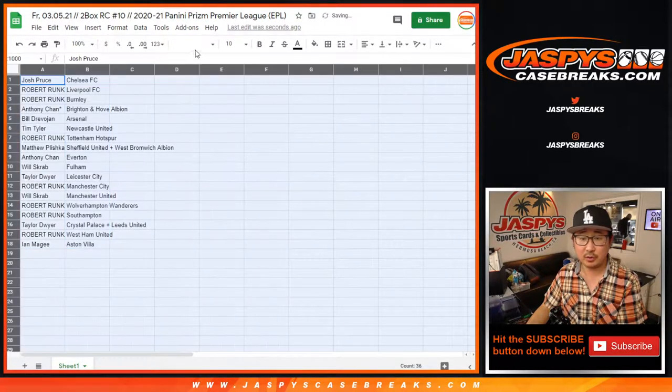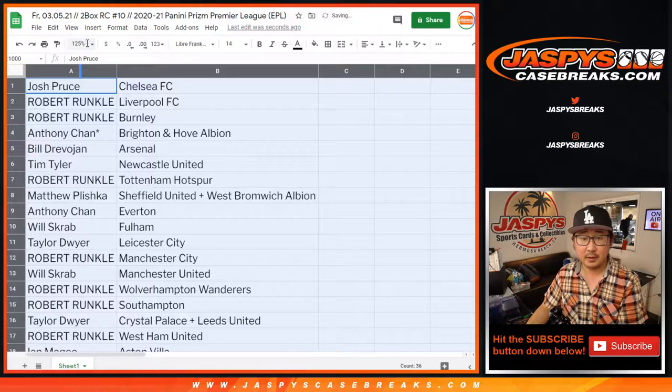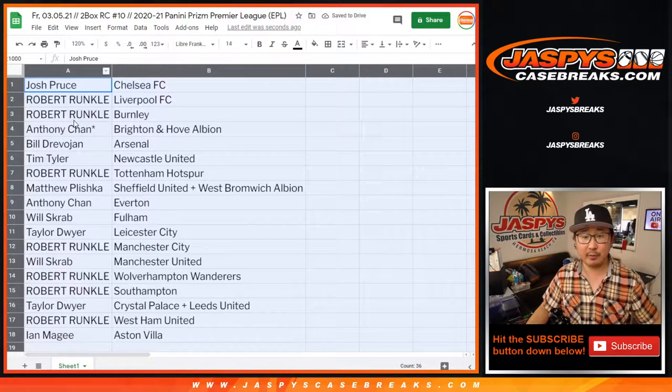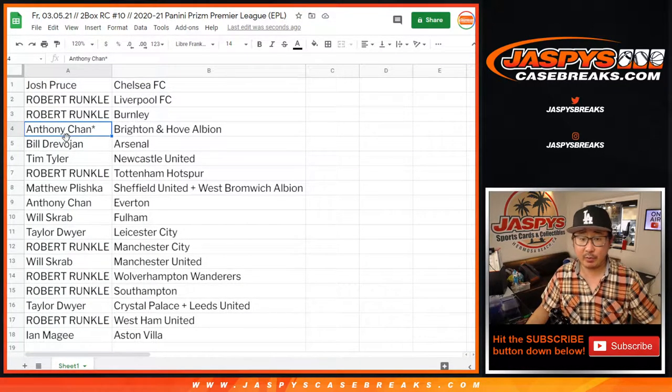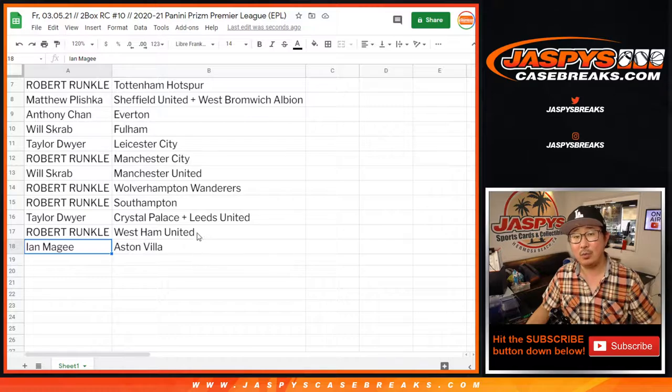Josh Pruce with Chelsea. Robert with Liverpool and Burnley. Anthony with Brighton Hove Albion. Bill with Arsenal. Tim with Newcastle. Robert with Tottenham. Matthew with Sheffield and West Brom combo. Anthony with Everton. Will with Fulham. Taylor with Leicester City. Robert with Man City. Will with Manchester United. Robert with Wolves and Southampton. Taylor with Crystal Palace and Leeds combo. Robert with West Ham United. And Ian with Aston Villa.